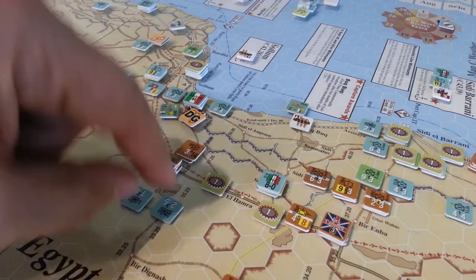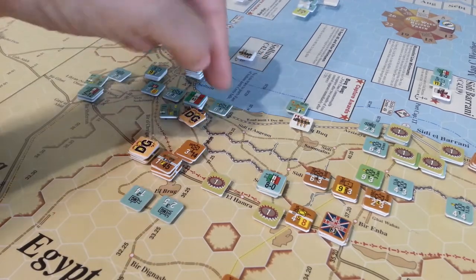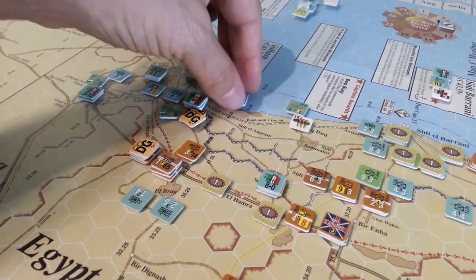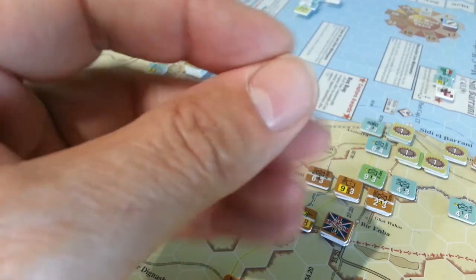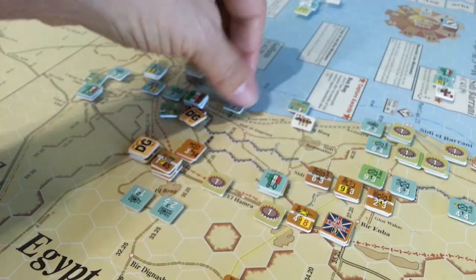Some of these 12-3s — where are they? This unit here, although it has a one action rating, is actually a pretty good unit if you combine it with something else. So we're trying to push him out.